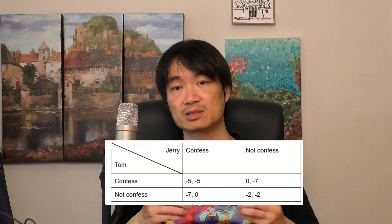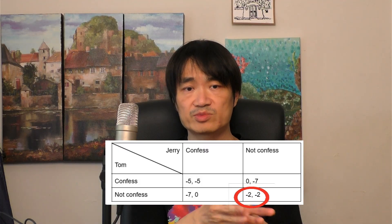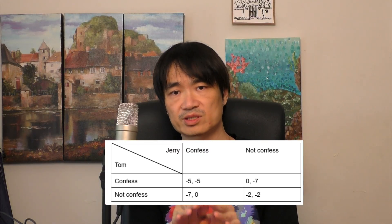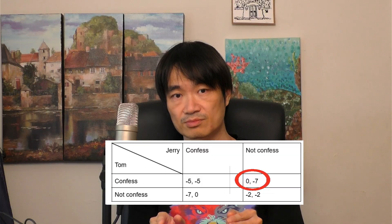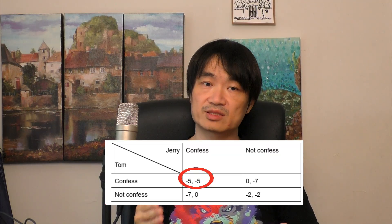The model is very simple. Let's say Tom and Jerry committed two crimes together. The cops can only prove one of the crimes and put them away for two years each. But the cops tell Tom and Jerry separately that if you testify about the other crime, but your buddy refuses to confess, I'll let you walk and put the other guy in jail for seven years. However, if you both confess, you no longer get that deal, but instead of seven years, you get a five for honesty.